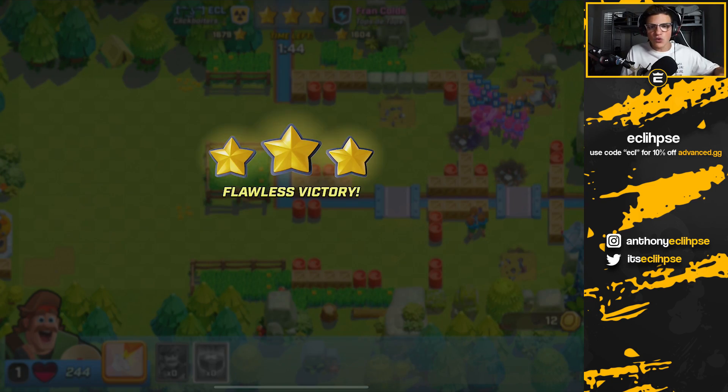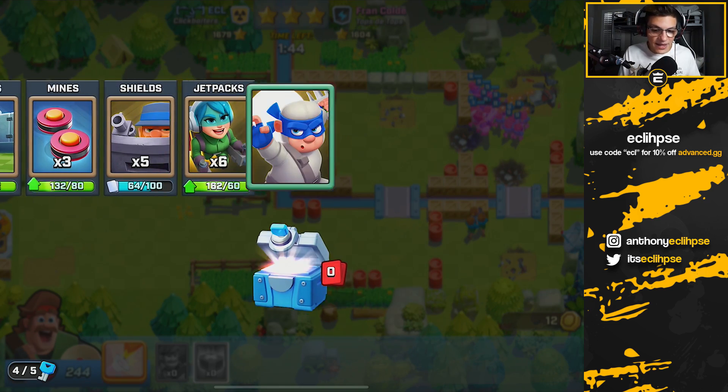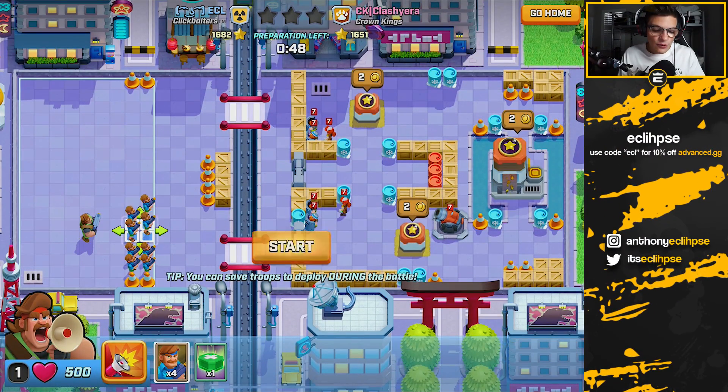The whole top half of this base is done and there's only the mortar left. It's just so easy to overwhelm bases with this strategy. If you're just doing attacks back to back to back you can be getting like six stars per minute - it's super fast, super efficient, and I definitely recommend you all try this out.